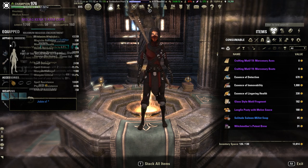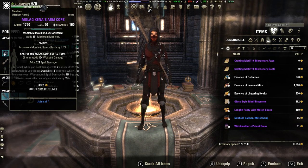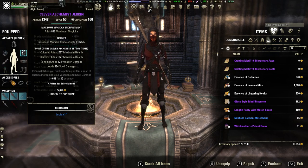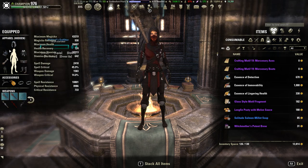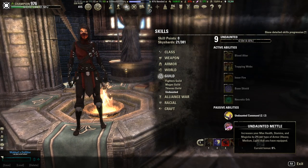Also remember that you should be wearing 5-1-1. As you can see, I have one Heavy and one Medium here, and the rest are Light. The reason you want to do this is for the Undaunted passive — this gives us 6% to all max stats if we're wearing 3 different armor types.